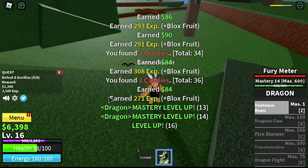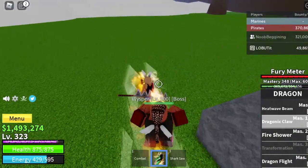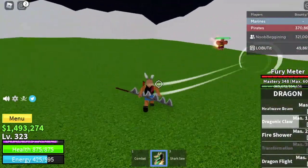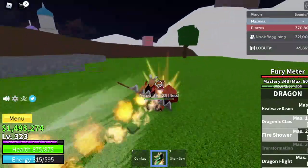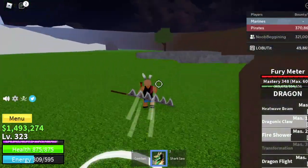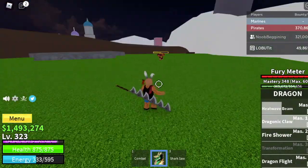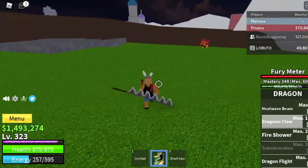Next up is Dragonic Claw. This skill is one of the best for one-on-one fights and boss fights. After you hit your enemy, there is a burn effect. So cool. Heat Wave cooldown — I think all the skills for this fruit have good cooldown.